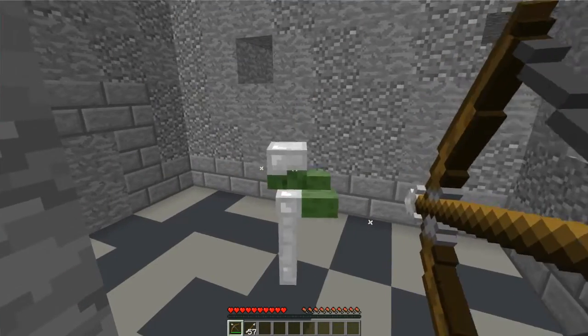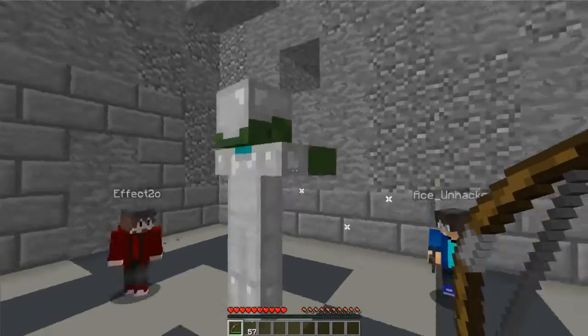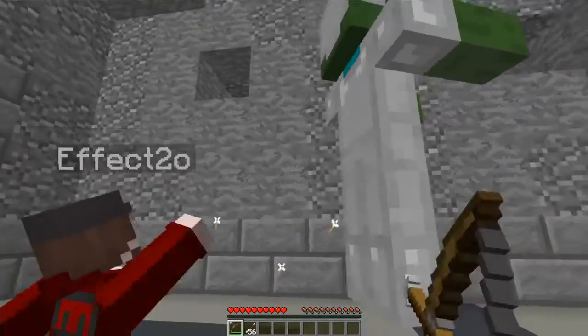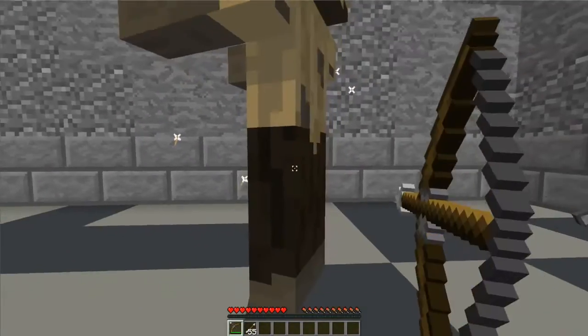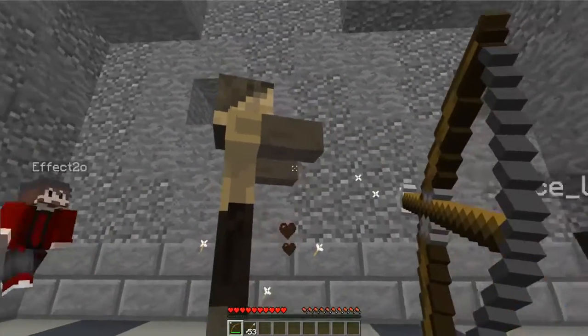No! That's worse! Why is he not getting hit by these arrows? Why are these arrows bouncing off of him? I think his hitbox is really low. Like you have to hit his legs. Oh my days! And your arrows are probably really little, so they're probably not doing anything.